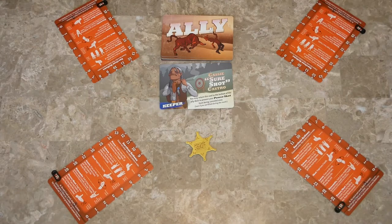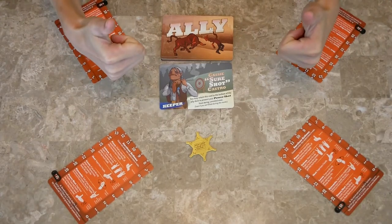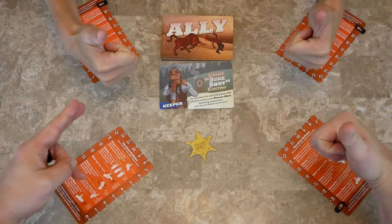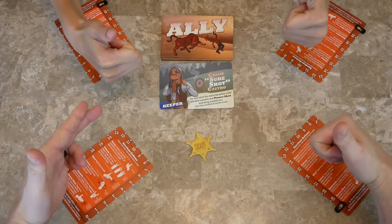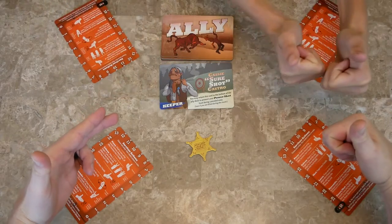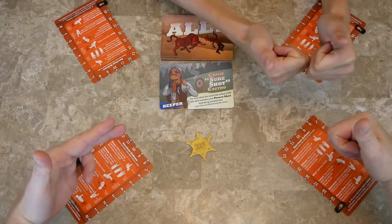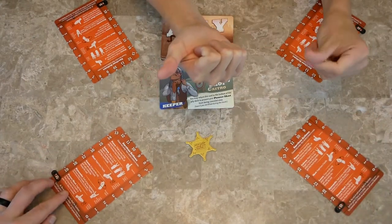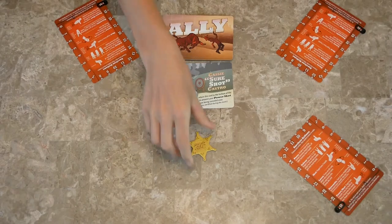The different actions you can do: first is posse — that's a thumbs up. If half or more of the current survivors choose posse, the ones who didn't lose five health. So if these three did posse and he didn't, he loses five health and we move his health marker down five.